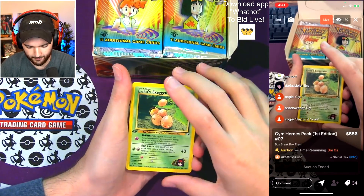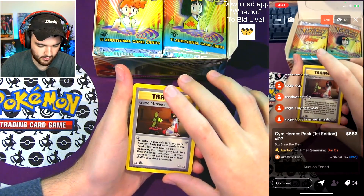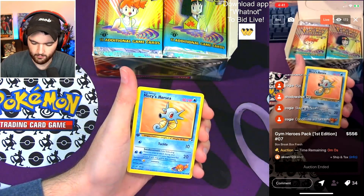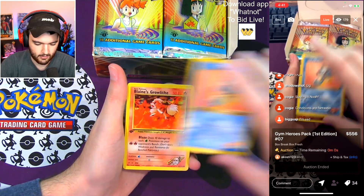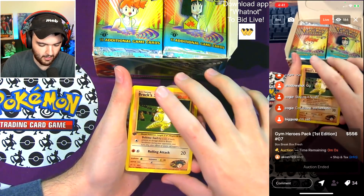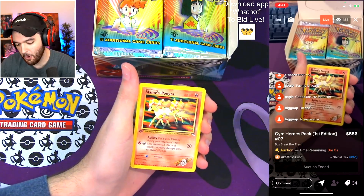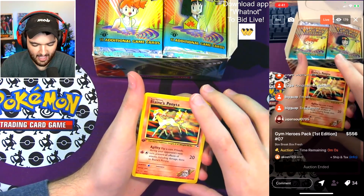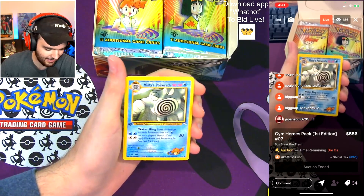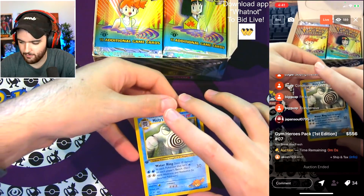First card: Erika's Exeggcute. Sabrina's ESP — good manners. Water Energy — condition is so good on this. Brock's Geodude, Misty's Horsea. Blaine's Growlithe. Brock's Sandshrew — good stuff. Narrow Gem. Blaine's Ponyta — huge on that one, great card. And Acoastie, you have pulled Misty's Poliwrath! First Edition Gym Heroes — beautiful card. Anything with Misty is pretty cool.